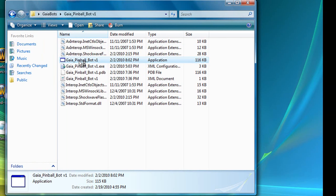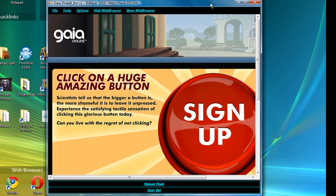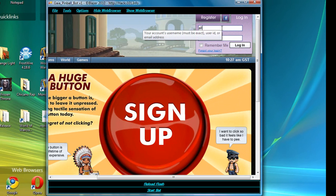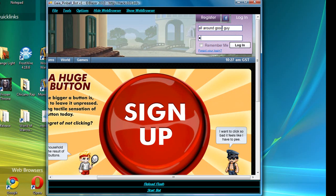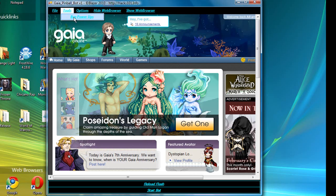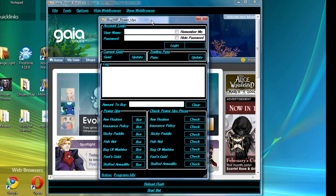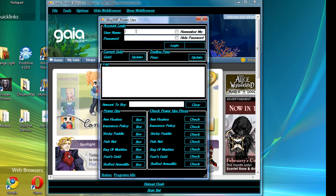Once open, click on the application for it, close this, and here it is. Like this one, you're going to have to log in. On tools you can buy power-ups. Then you type in your username and password and log in.